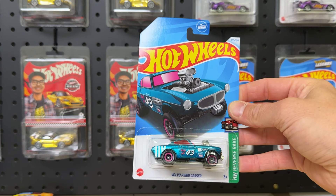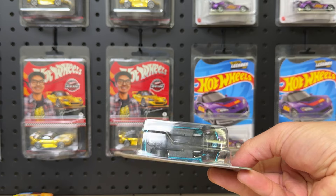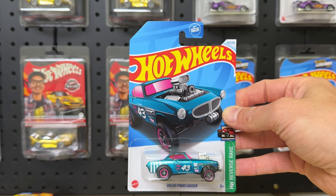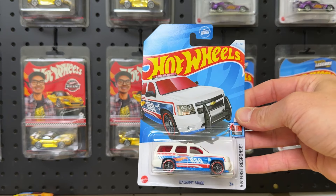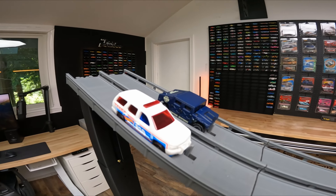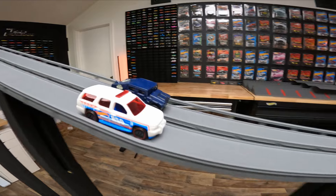We have the Humvee, as we saw in the last case, and we have a super treasure hunt — the Volvo Gasser. Unfortunately that car will not be getting ripped open and racing because we know the rear rider does not do well on this track. We have the Humvee racing the Chevy Tahoe.